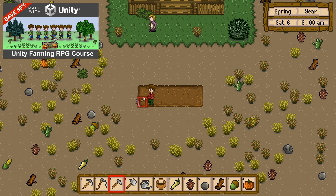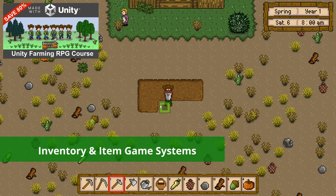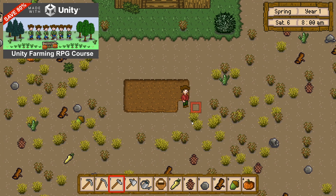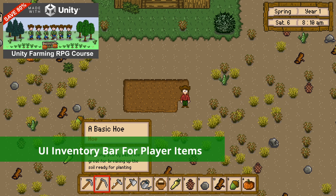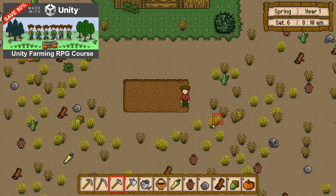As you would expect, we'll build comprehensive item and inventory systems and use scriptable objects and prefabs. A UI inventory bar will allow the player to view item details and enable picked up items to be dropped and rearranged.